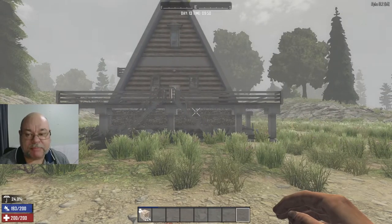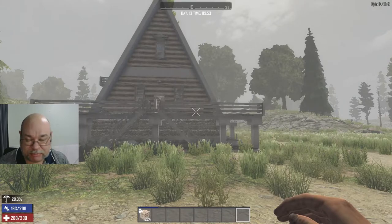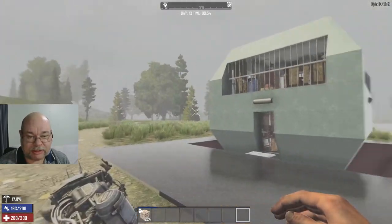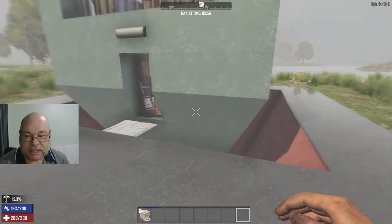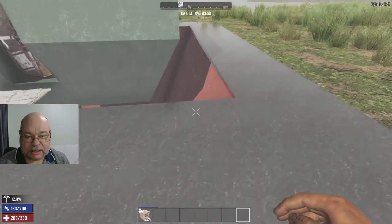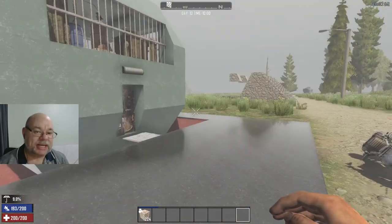We are back in the lovely forest biome by the lake in the west of the main map, if you're familiar with that area. Here is my lovely base. This is an AFK base and very much a horde avoidance base.